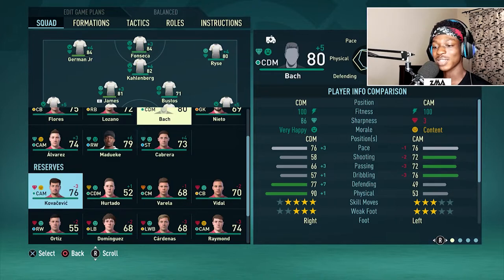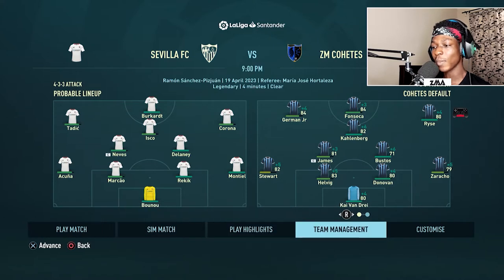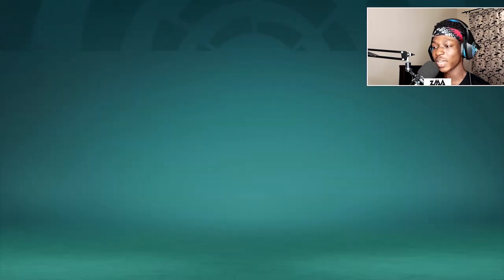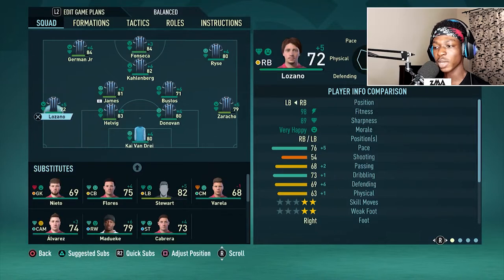I completely forgot that Kovacevic was in this team. He gave me a lot of heartache at the beginning of this season, and ever since I took him off the team and into the reserves, the team has actually been doing really well. The first match we're playing in this episode is going to be against Sevilla. I'm going to be doing the highlights, but Stuart is low on stamina right now, so I'm going to be bringing Lozano in.